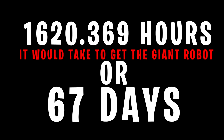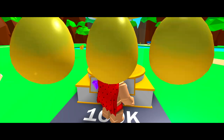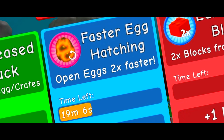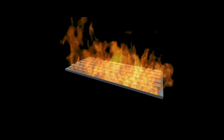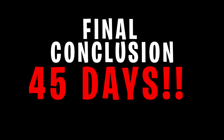Or in other words, 67 days. So we need to further speed this up. The only real way is the fast hatching egg booster, which lets you open eggs twice as fast — literally cutting 67 days in half down to just 33.5 days. And to stop you burning a hole in your keyboard, I'd also recommend the auto egg opener. You also have to sleep 8 hours every day, so cutting that out you'd spend around 45 days straight just opening eggs.